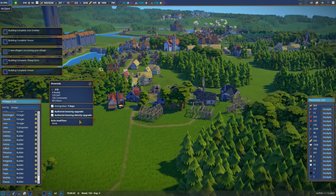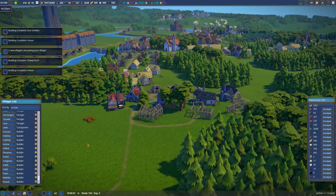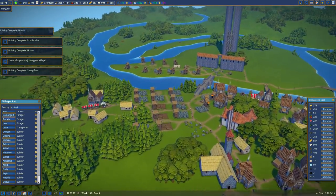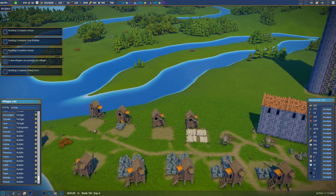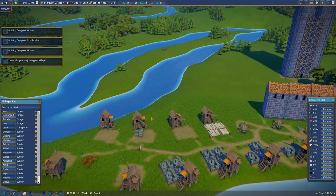Two new villagers are joining your village. I'll turn immigration off and then turn it back on once I have definite places for them to go. I did also assign somebody to this warehouse — a builder — and because they can do stone, and this one was going to do wood. Where are we on wood? 245. This one was going to do stone.